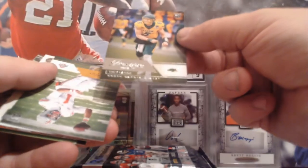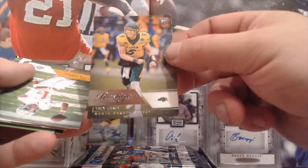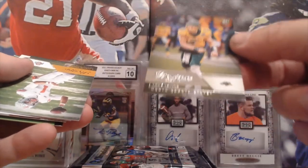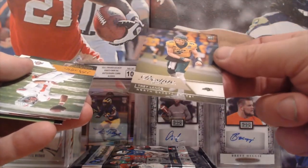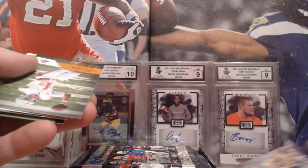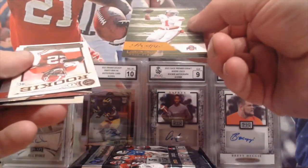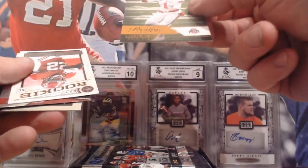We're going with a Prestige pack now, and that is a Trey Lance, which I'm really happy to get — I like that one. Still in the Prestige pack, we've got a Justin Fields.